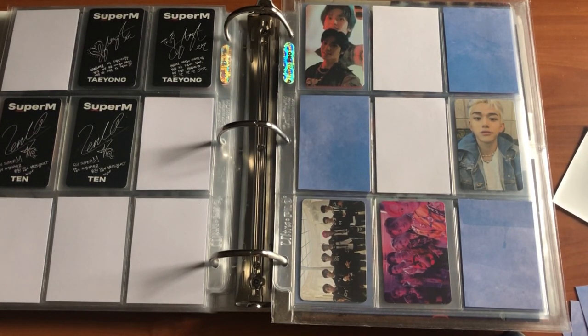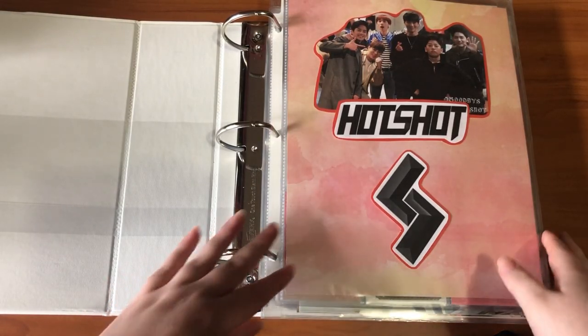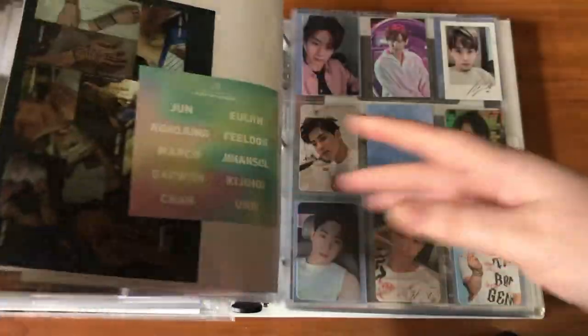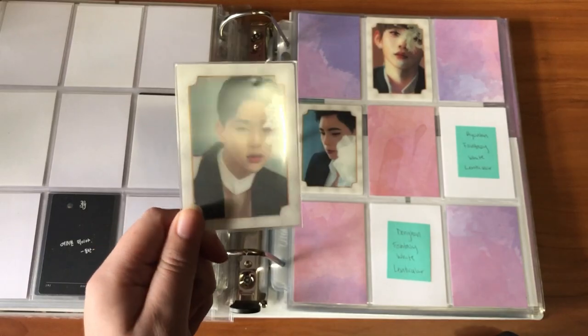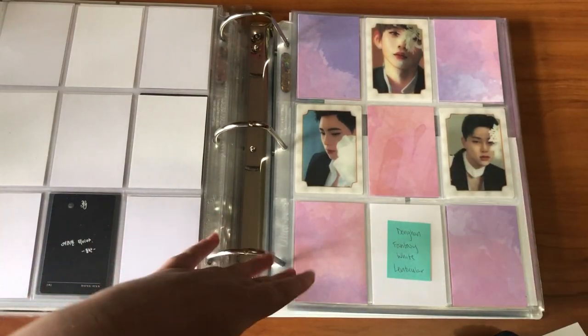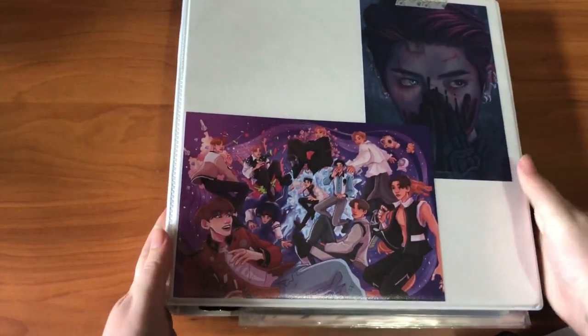This is going to be the last clip of this video. I only have a few things to put away but I wanted a better way to round out the video. I have a Hyunbin card from Fantasy to put away here, so now I just need Donghan for this set. That was all I needed to put away here. Since this binder is next to me, we can go into this one next.